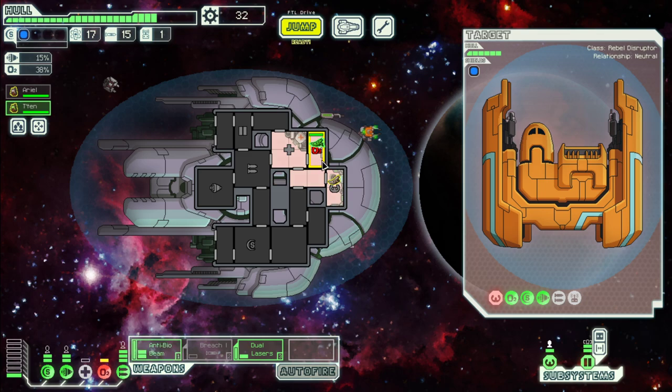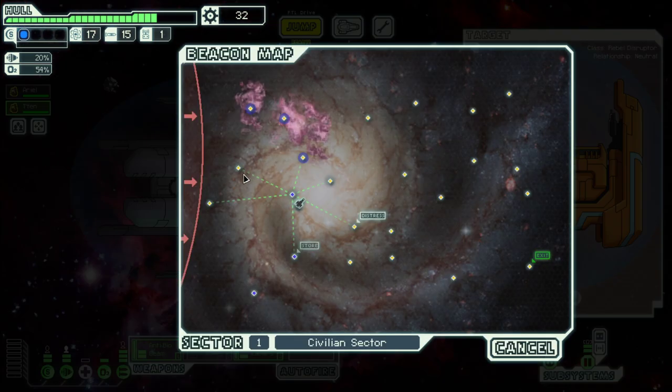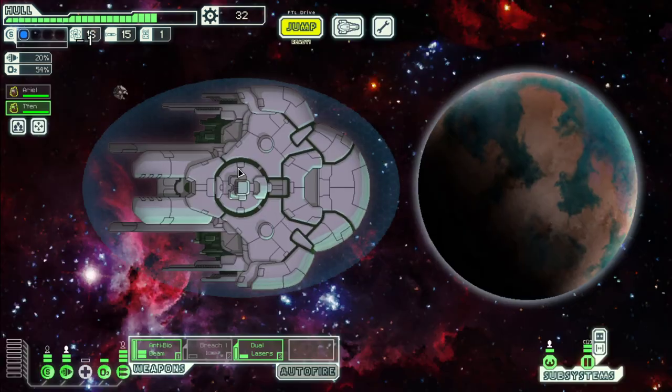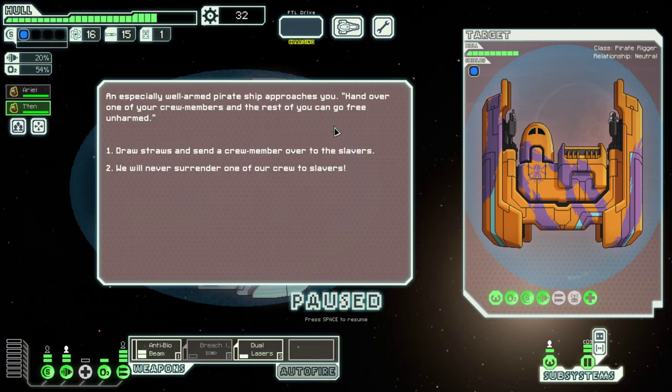I think the first priority is upgrading the shields, which costs 90 scrap. We are about a third of the way there. Let's go over here so we can then go into the nebula.